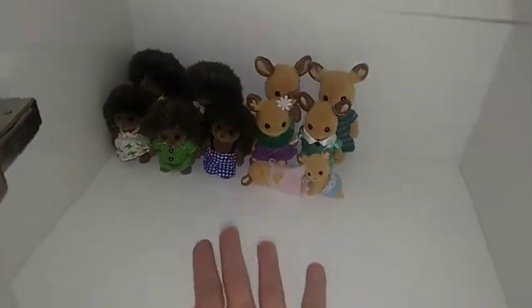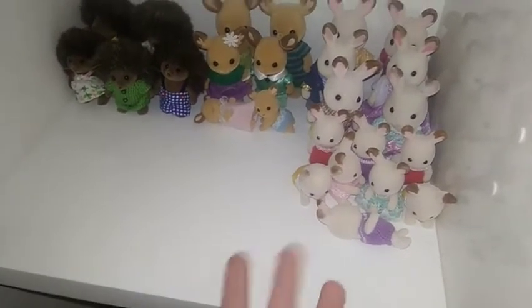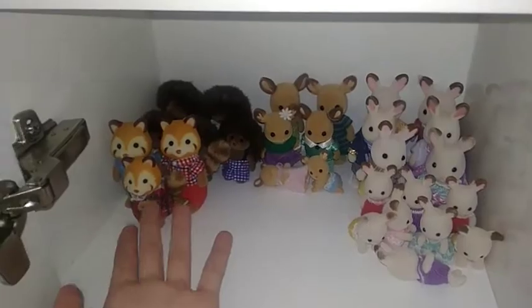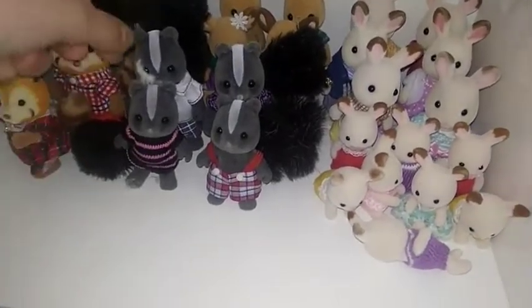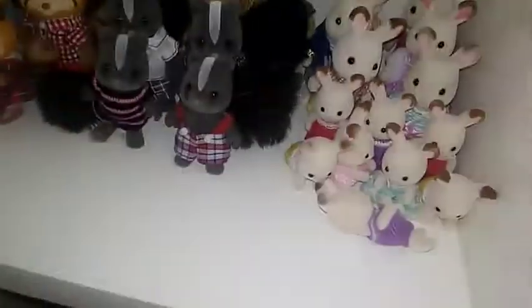I prefer to start the game with the hedgehog family, then the red deer family. Next will be the hopscotch and chocolate rabbit family — it includes 14 figures and also some clothes. The next family will be the red panda family. I'll put the base good family here — it's one of my favorites.